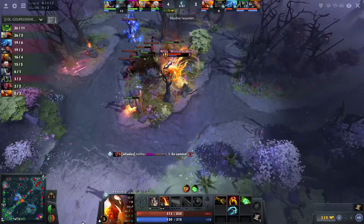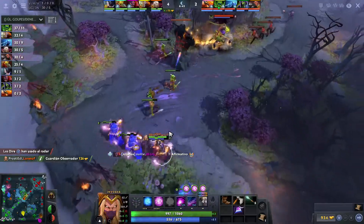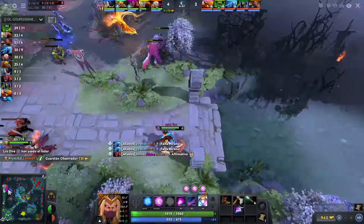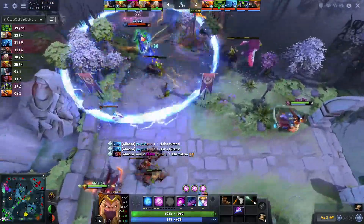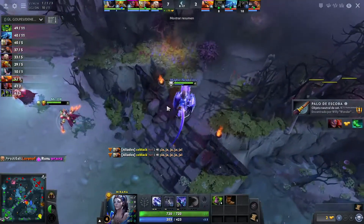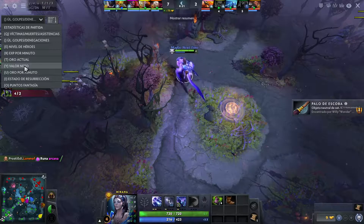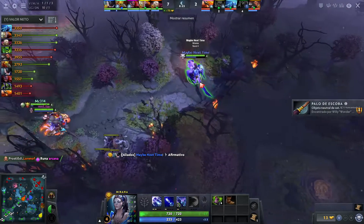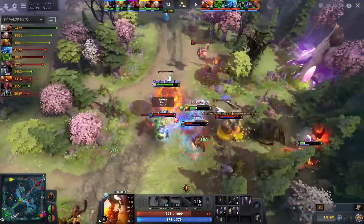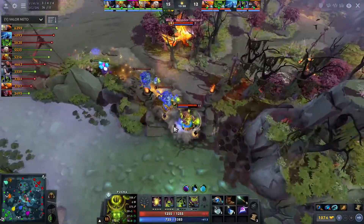Hey, what is up guys, the Only Monster here with another replay. Let's have a look at the draft — we have Mirana position four, probably Lion five, Bounty Hunter offlane. The Bounty Hunter shard is pretty insane: he takes 40% less damage when invisible, and also stuns the target when he comes out of invisibility. Pretty cool shard — we'll see if he gets it.